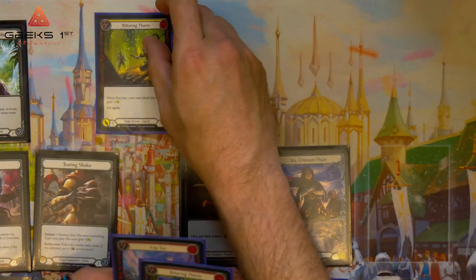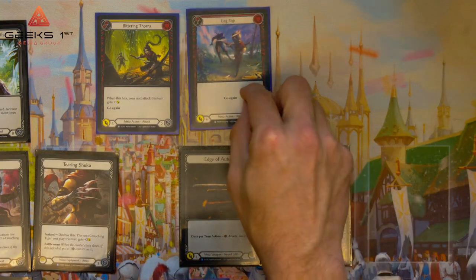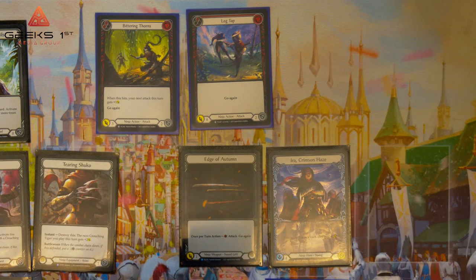Think of it like a side-scrolling fighter game where you use your combat chain to unleash epic combos, powerful attacks, and spells. Flesh and Blood uses the combat chain to unleash your flurry of actions to whittle down your opponent, securing your victory.